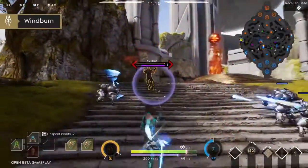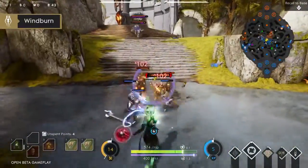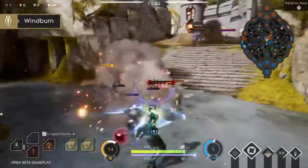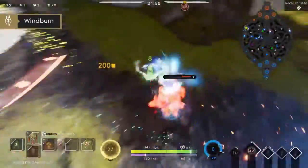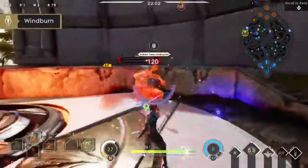Windburn allows Yin to focus her wind magic, increasing her attack range and dealing 100% cleave damage to all enemies in a straight line. Windburn will let you crack down on your enemies, so make sure to position yourself to cleave as many targets as possible.